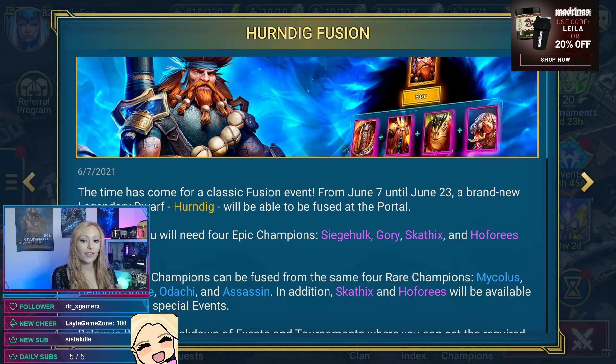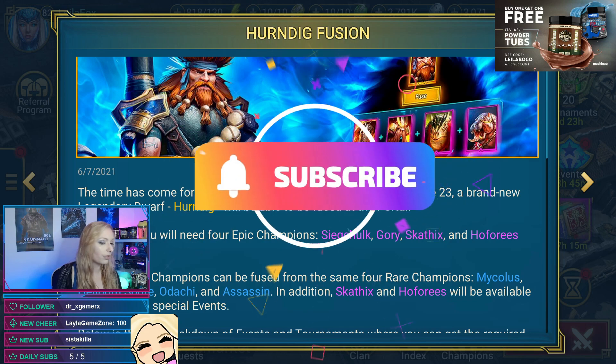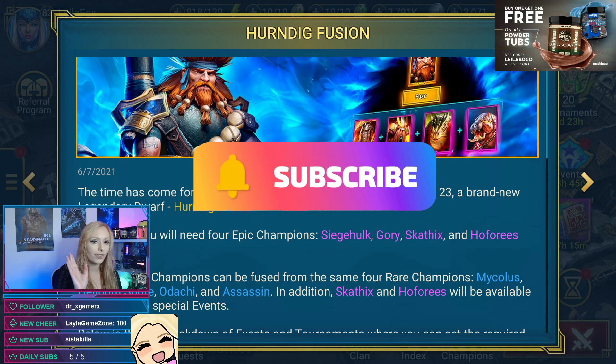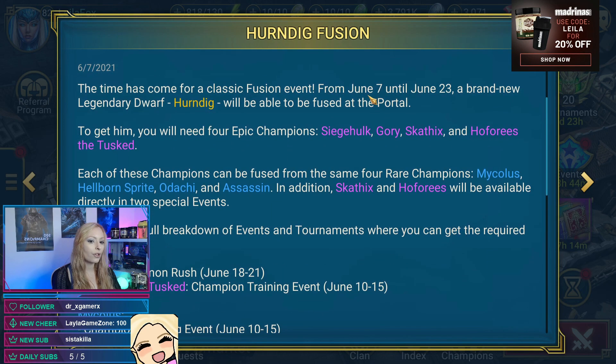Update 4.30 is out along with a brand new fusion. This is a traditional fusion, which means you have to fuse four epics and rares as well. Keep in mind you're going to have to level and ascend them too, so make sure you have silver, chickens, potions, and you'll probably need energy. Here we go — the Herndig fusion.